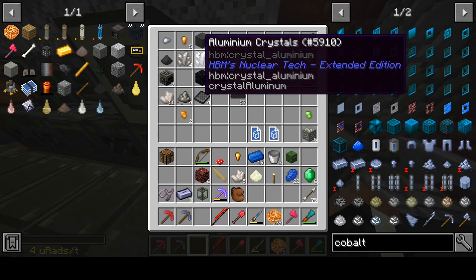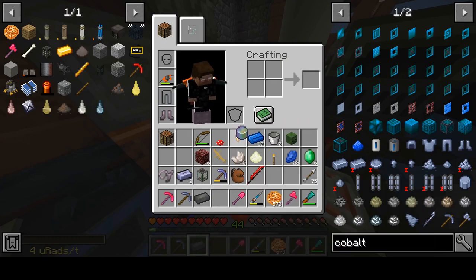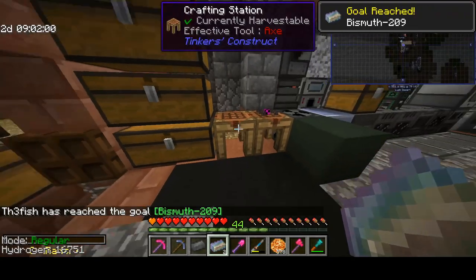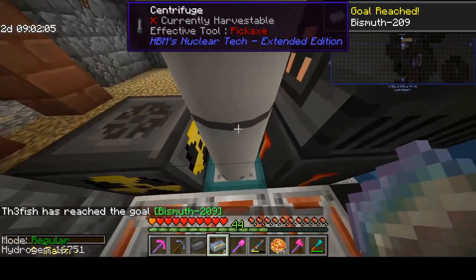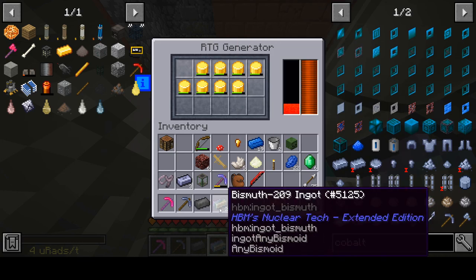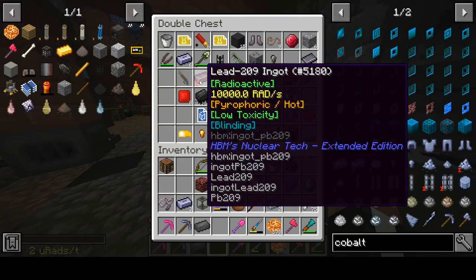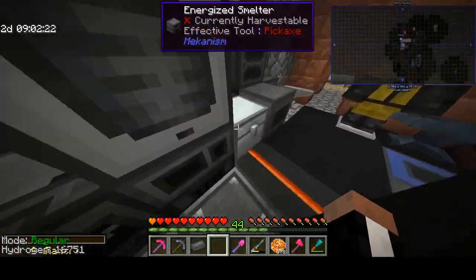While all of this has been happening, our bismuth is done — we now have two ingots of bismuth. You're probably asking: is making a bismuth-209 pickaxe even possible yet? Well, you need four pieces of bismuth to actually make a pickaxe from it. That sucks. I have two pieces right now, and I also have one lead-209. So by the time our next batch is done I'll have like six ingots of this stuff.